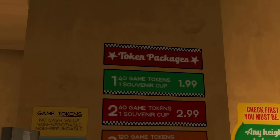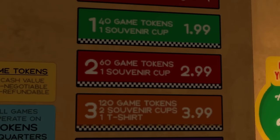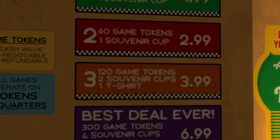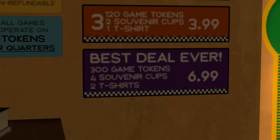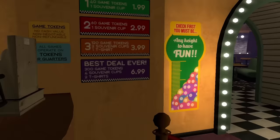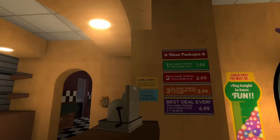Let's see what token packages they have available. Package one comes with 40 game tokens and one souvenir cup for two dollars. Package two is 60 game tokens and one souvenir cup for three dollars. Package three comes with 120 game tokens, two souvenir cups, and one t-shirt for four dollars. And the best deal ever: 300 game tokens, four souvenir cups, two t-shirts for 69 dollars. Game tokens are non-refundable — classic Freddy Fazbear.